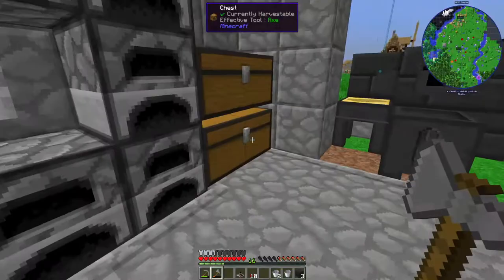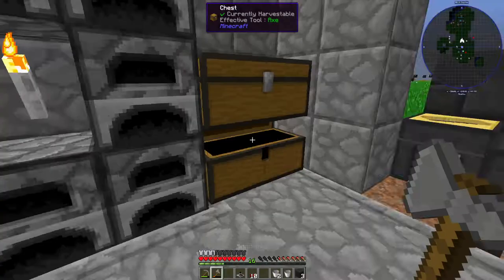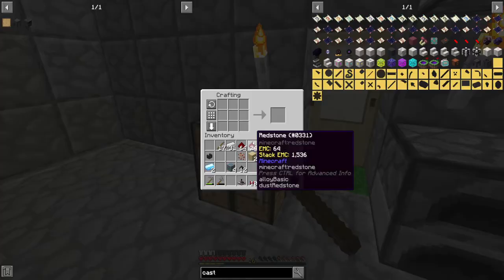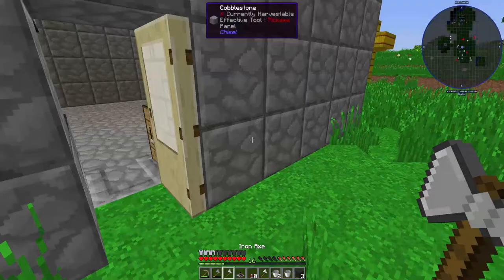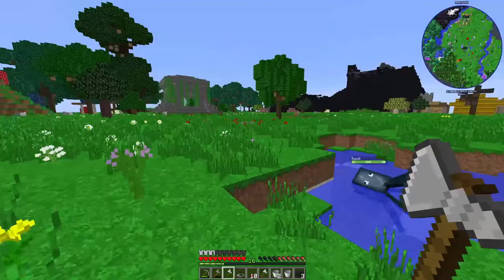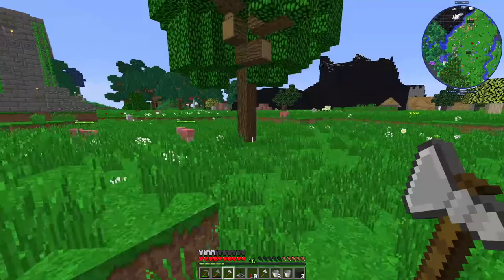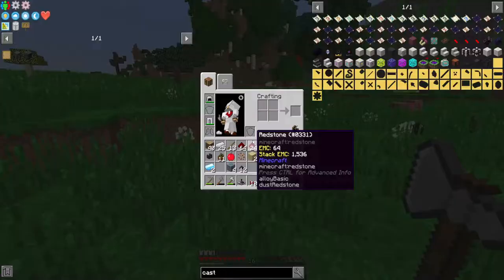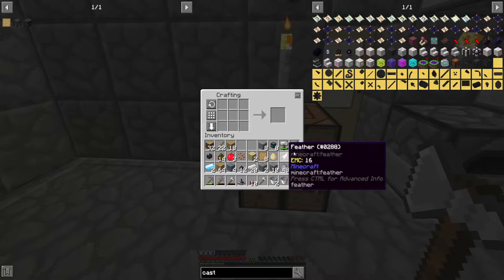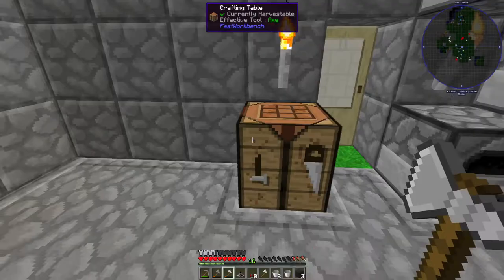I need to make sure I have some iron. Let me go out here — there's a tree. I'll chop down some wood and get more while I'm at it. Back now — we have our eight patterns. Patterns! And we get more patterns — how convenient.